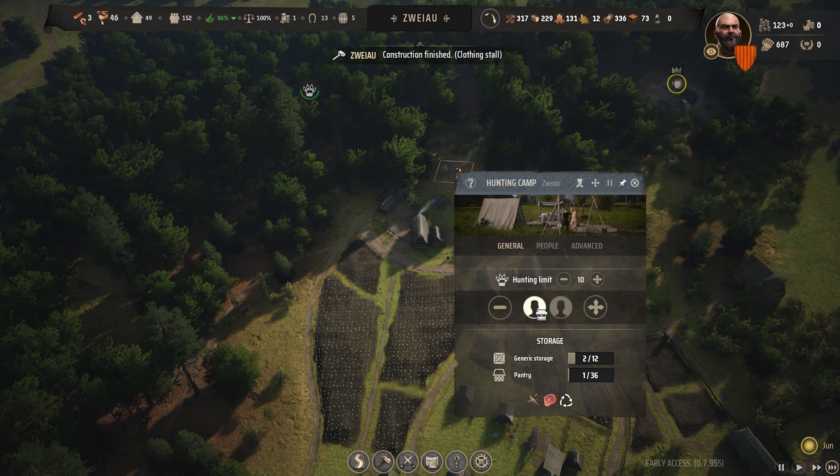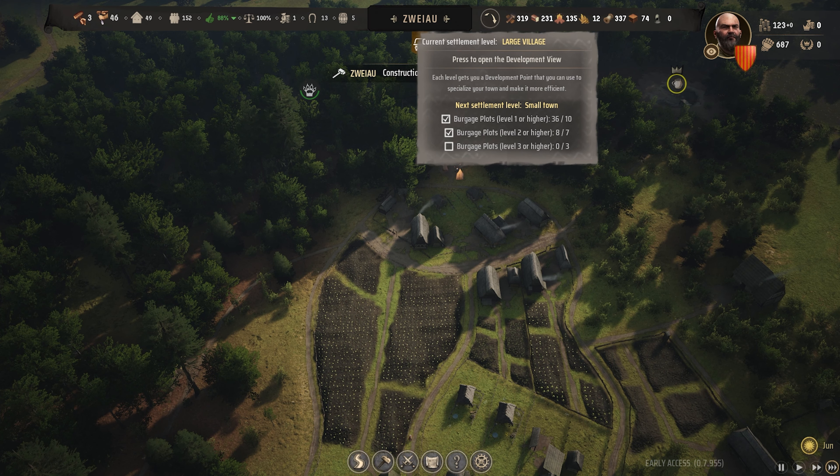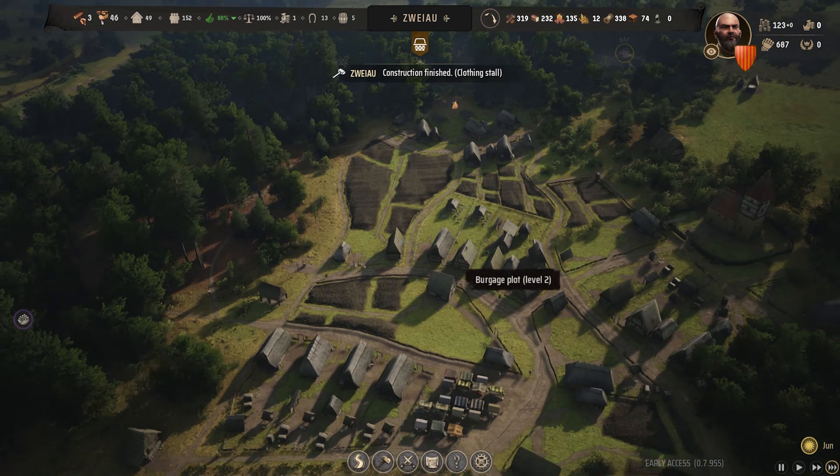Things are looking really good in terms of construction — we've got a lot of timber and planks, and fuel is looking great: 74 firewood and 52 charcoal, with plenty of food being brought in. We don't have any meat and I think that might be due to our hunting camp being topped out on wild animals. We could bring in trapping for a passive income of meat, but I think we're okay for now.